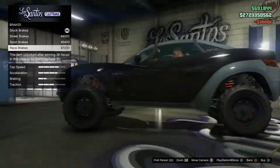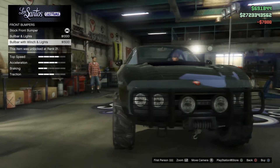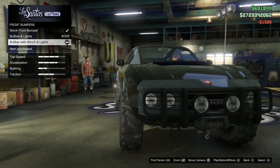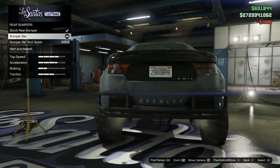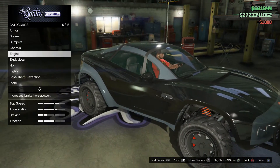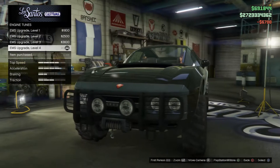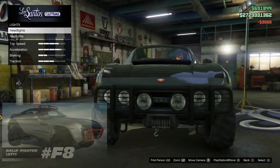Alrighty guys, what is up? Welcome back to a brand new video. Today I'm going to be showing you the Rally Fighter from Fast and Furious 8 — Letty drives it. We have not yet seen this film, so I don't know much about this car; I've only seen pictures of it. This car looks exactly like the brother in GTA 5, and that's why I'm doing this today. A lot of people said that was just not enough earlier, so I'm bringing you this Rally Fighter.